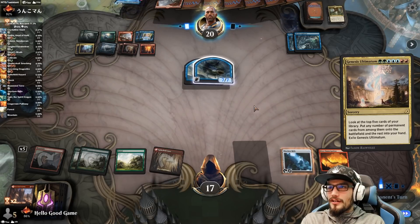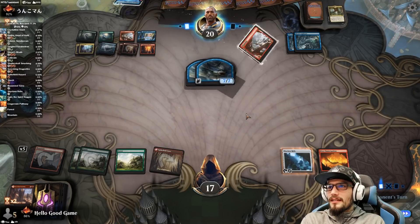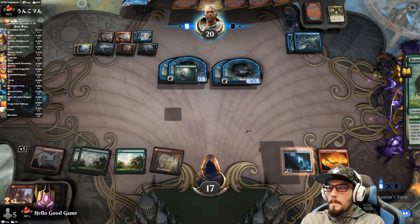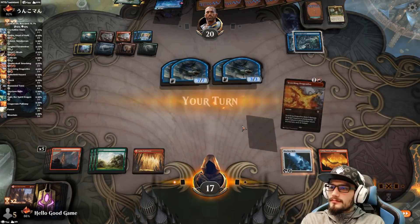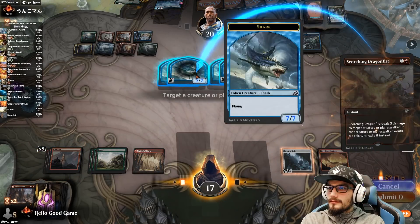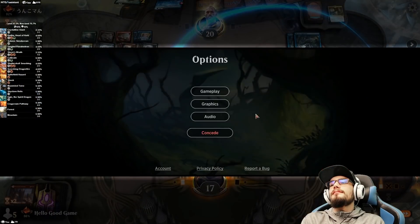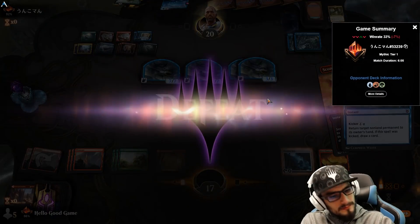Now we need a Storm's Wrath off the top. Another Genesis Ultimatum. Oh, just a Beanstalk Giant. Nice game.